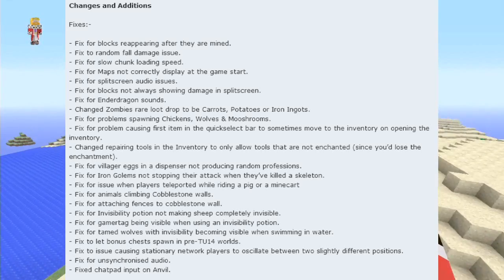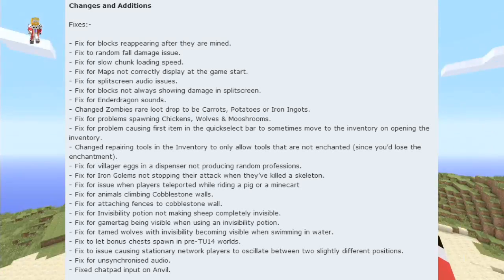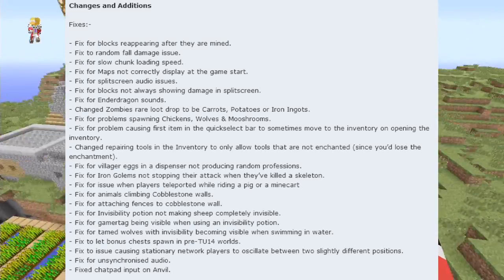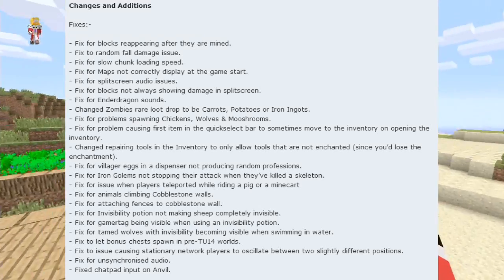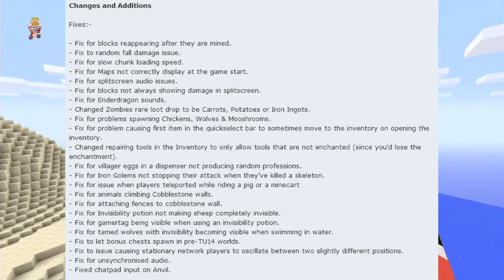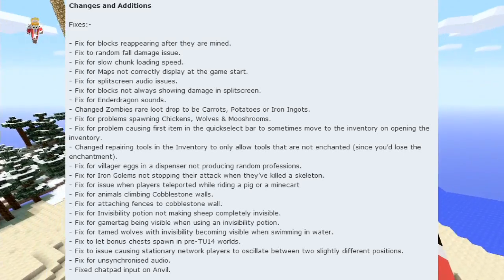Changed repairing tools in the inventory to only allow tools that are not enchanted, since you lose the enchantment. Fix for villager eggs in a dispenser not producing random professions. Fix for iron golems not stopping their attack when they've killed a skeleton. Fix for issue when players teleport while riding a pig or a minecart.